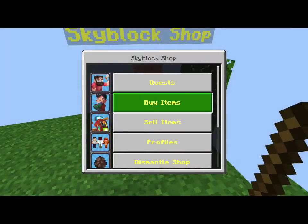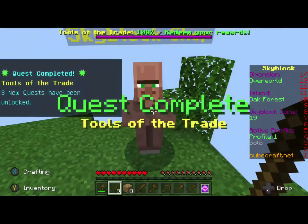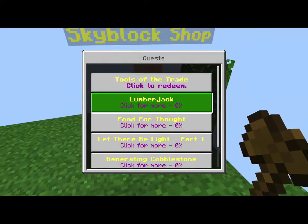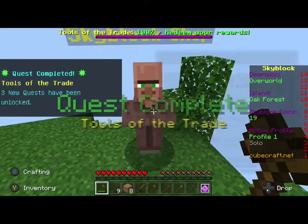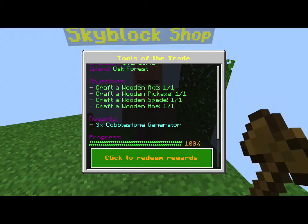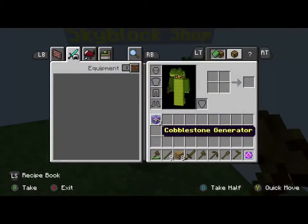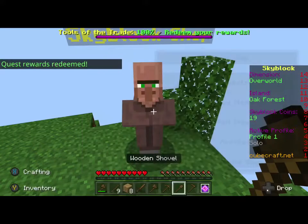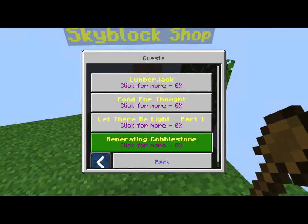What do I actually get from these quests? Oh, you clicked redeem - cobblestone jam. Ew. Can I redeem anything else? No. Let there be light.